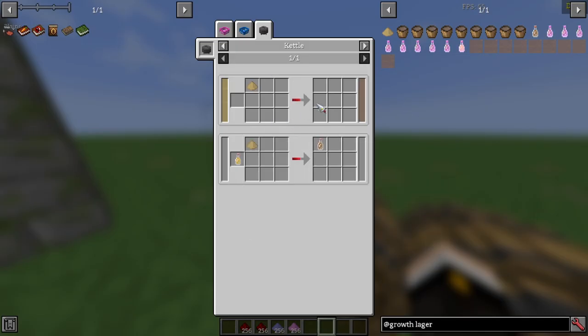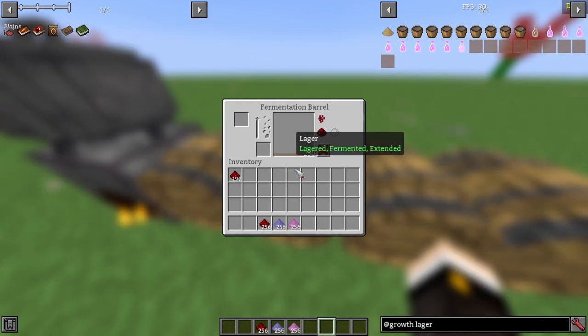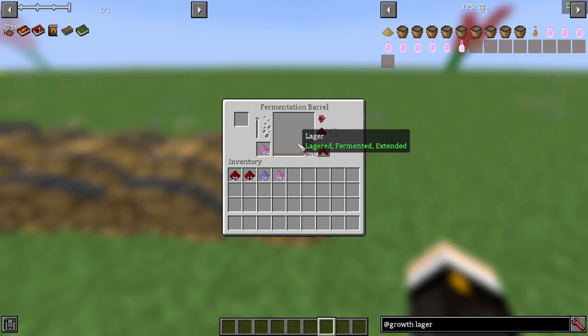Adding Lager Yeast to 1000mL of young hopped ale in a kettle gives you 1000mL of young lager. Adding Redstone to potent lager makes it potent extended, granting level 2 haste and level 2 speed for 1 minute and 20 seconds. Adding Redstone to extended lager makes it hyper extended, granting level 3 speed and level 3 haste for 16 minutes. Adding Ethereal Yeast to potent extended lager makes it magical, granting level 2 speed and level 2 haste for 6 minutes. Adding Origin Yeast to potent or extended lager makes it intoxicated, granting either level 3 speed and level 3 haste, or level 3 mining fatigue for 3 minutes.